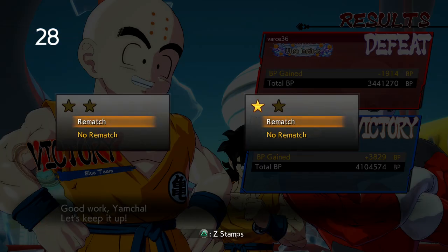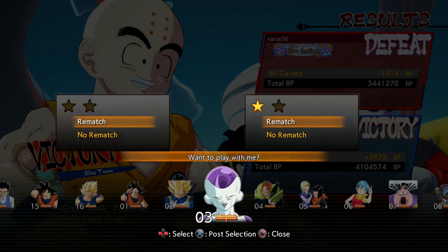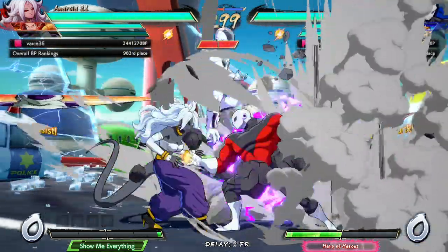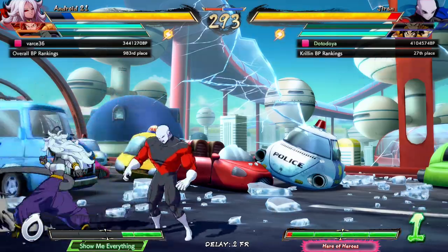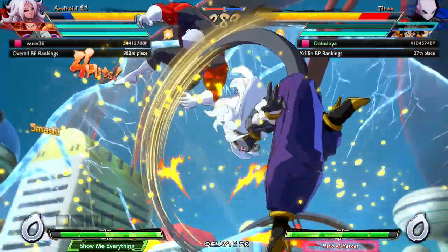He has Frieza stamps — a Frieza player with Frieza stamps, that sounds like a lot of trouble. I'm countering again — it's too good. I love when both rocks hit, that's my favorite. I didn't have half a bar — that's why I got grabbed. Android 21 doing 21 combos, love to see it, good character. Dragon Rush again — snap out doesn't land.